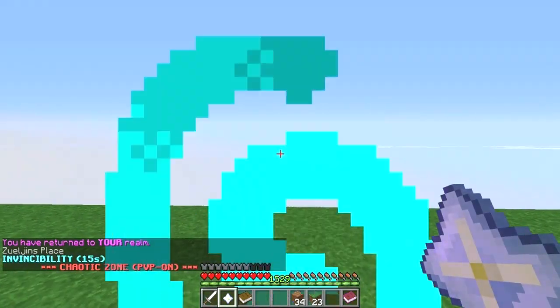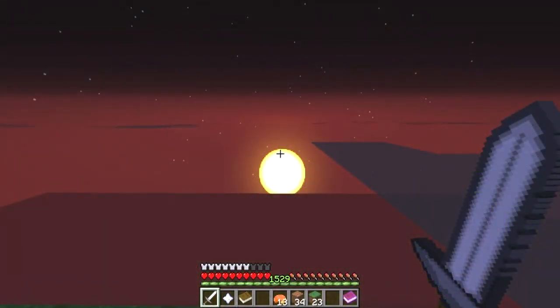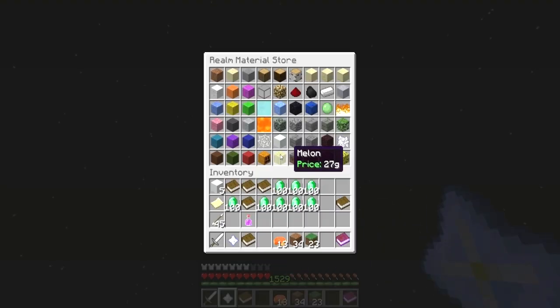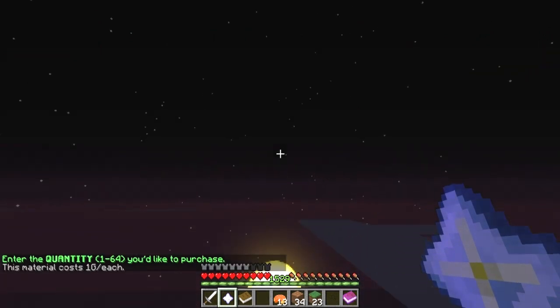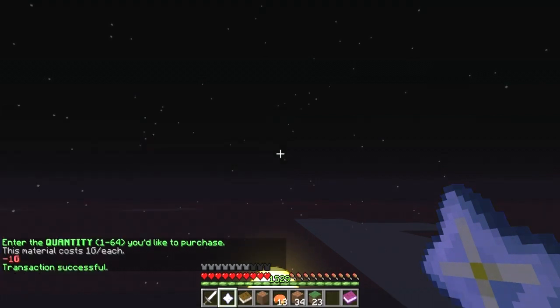Realms also include a store in which players can buy resources to build with while inside them. To access this store, hold the realm portal in your hand and point it toward the sky, then left-click. The realm material store menu opens with a list of available resources displayed. Hovering over these items shows the cost per unit of that specific item. You can purchase these resources with the gems in your backpack by left-clicking on the desired item. A message displays prompting you to enter your desired quantity between 1 and 64. To cancel the pending transaction, simply type Cancel.